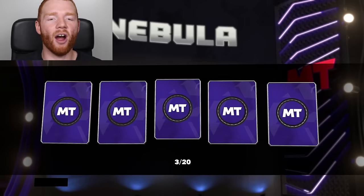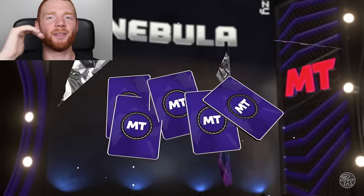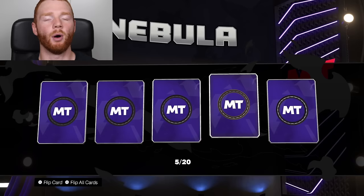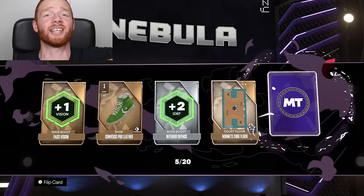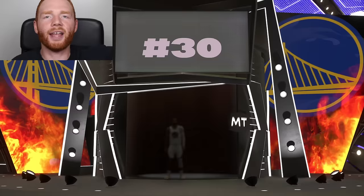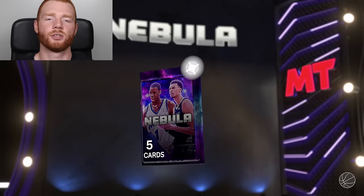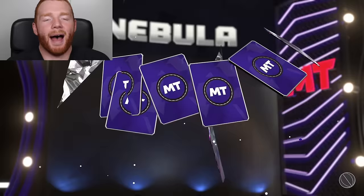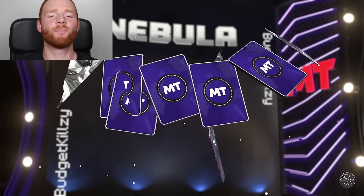In my big pack opening I did before, we got some crazy good luck in some boxes but terrible luck in others. We haven't seen a single shake yet — it's not looking good. Come on, with the odds we should see a shake. We did get a shake in pack number five! It's only a Pink Diamond. I want to see power forward for Tyrus Thomas — let's flip it. Power forward, point guard, Western Conference — it's Steph Curry. This does not count as a Nebula player. Not who I want from this box.